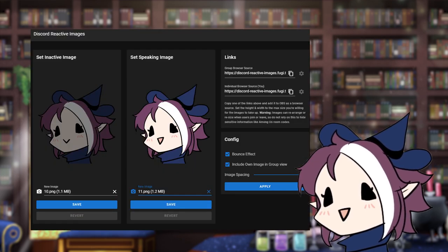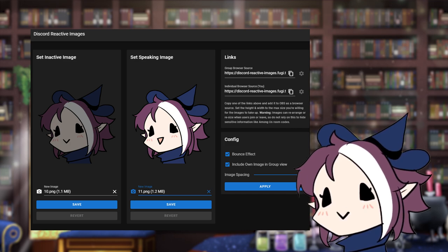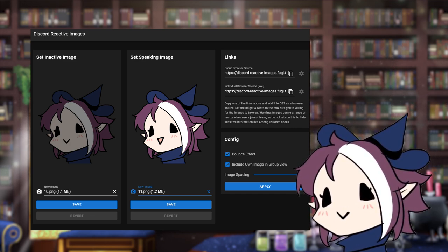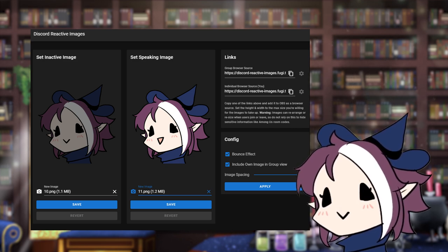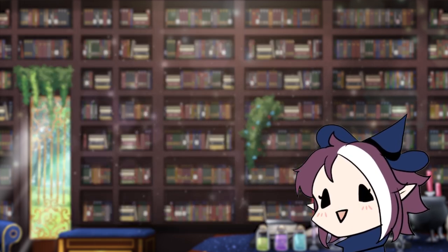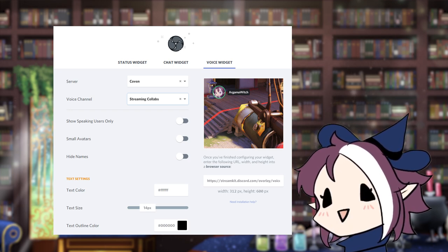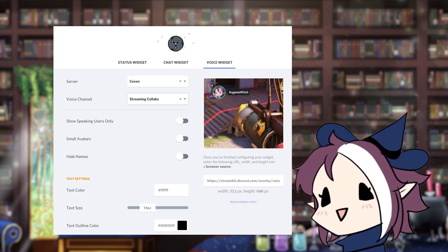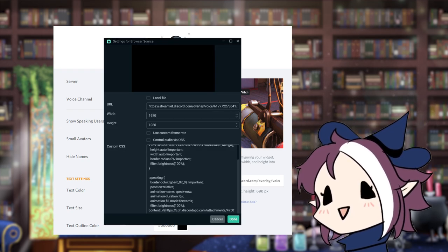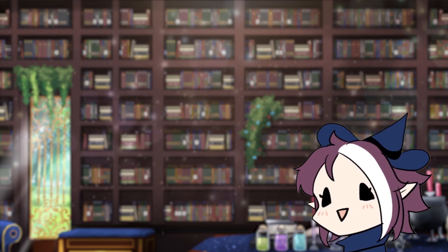The first is Discord React Images by Fungi Tech. You log on to your Discord, select the inactive to active image and apply, then add a browser source to your OBS. You can even do this with a group of people. I've had issues with this one myself so I don't use it often, but I've had friends that swear by it. The good thing about this program and the next is that they are browser-based so you don't need to download anything. The next one is Discord Stream Kit, which I use — it's a bit more complicated but not by much. In this one you put a browser source for a voice widget in your OBS, and in the custom CSS you can add two reactive images with their Discord ID. With this one, if someone leaves the voice chat the avatar will also leave the screen.